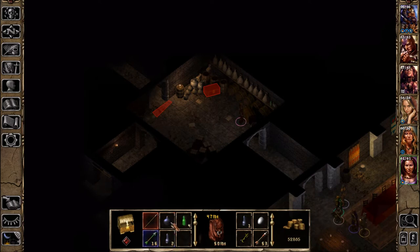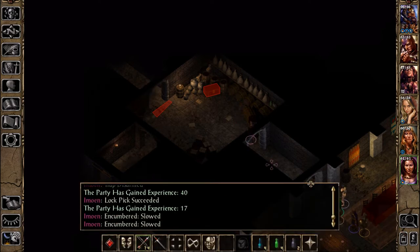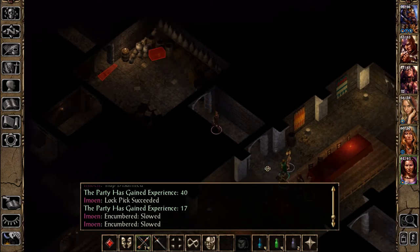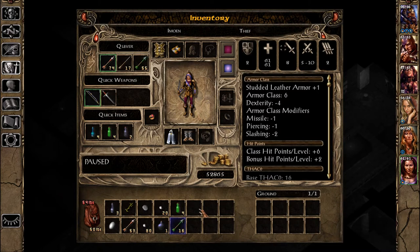Fifty-seven gold. Potion of Absorption. Four antidotes. These are acid arrows, which I should identify, and the Potion of Master Thieves. She's slow just for now because she's carrying this thing, which is five pounds. Maybe someone else could hold that, just for now.